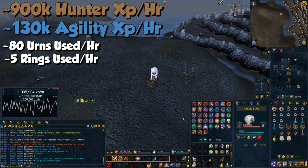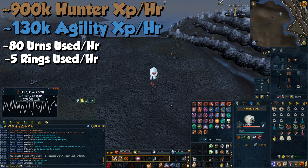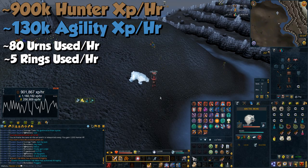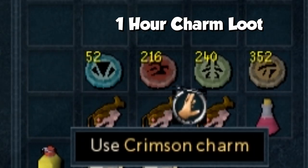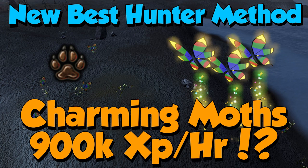This method is insane and I'd recommend it to anyone going for 120 Hunter. It's really chill and so much easier than one-ticking ornate turtles or big game hunter. On top of the XP, in one hour of testing I got 52 blue charms, 216 crimsons, 240 greens, and 352 gold — a really high amount that helps towards 200 mil summoning. Remember it's the wilderness, so don't take anything you're not willing to lose. Give the video a like if you enjoyed, and until next time, see ya.